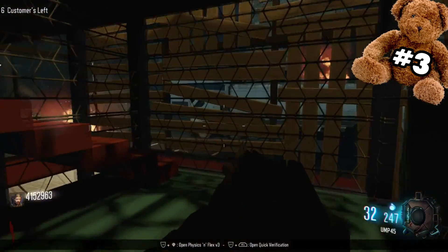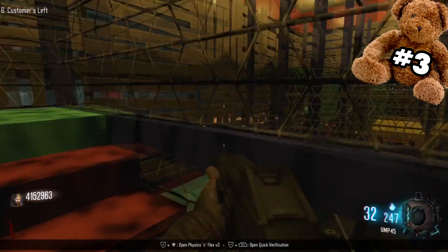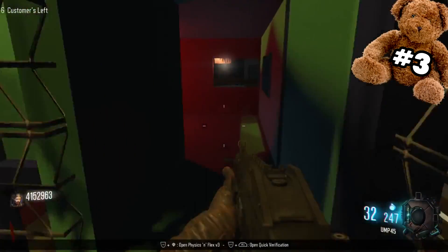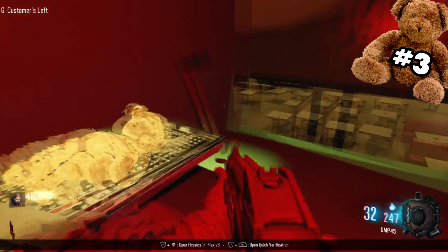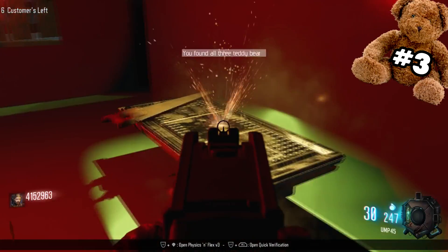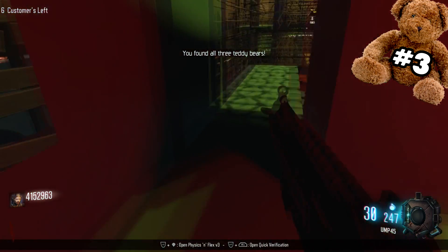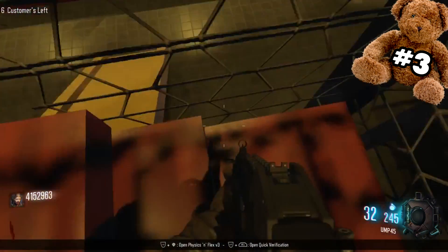The third and final bear location: crawl up the steps and it's going to be immediately to your left. Once you get that teddy bear, a song will start up, and that's pretty much it for the easter egg. I'm not completely sure if the three teddy bears do something else, but there are other easter eggs on the map such as shooting brains and other stuff like that.